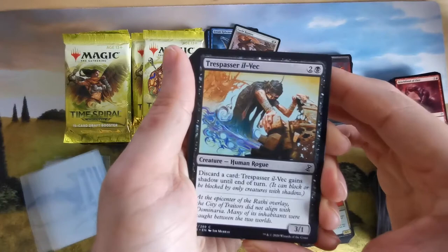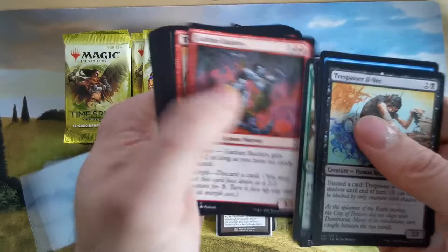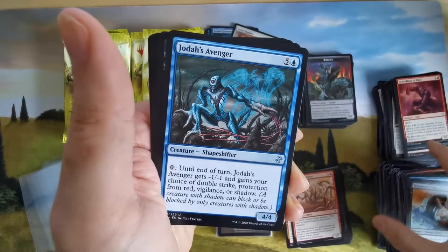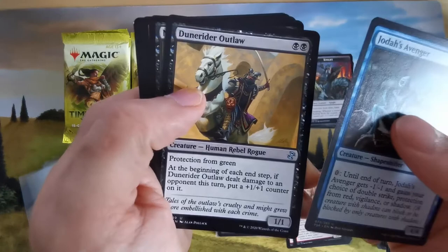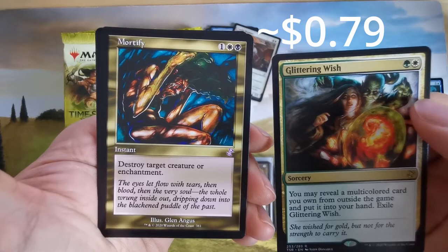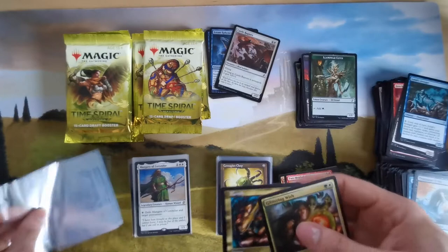A curly foil human rogue trespasser. A crappy aura. A sliver — all slivers have menace. We have Mirrors — until end of turn, protection from green. These outlaws. And then Glittering Wish — multi-colored. Then Mortify — destroy target creature or enchantment for three. At least it's golden.